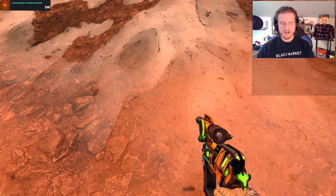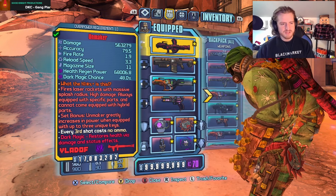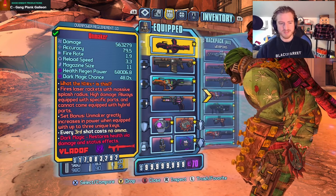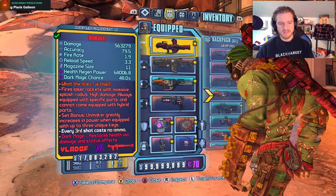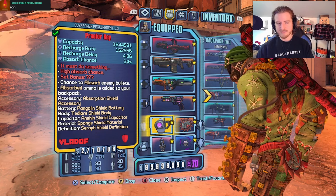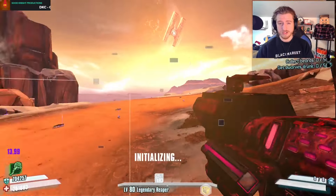We have the rocket that pairs with the shield already — that's actually the item we needed. So this rocket fires laser rockets with a massive splash radius. It is always equipped with specific parts and cannot come equipped with a hybrid. And then the set bonus is basically pair it with a specific item — the shield in this situation — and it gets a special buff. So I guess we should shoot it without the shield on first.